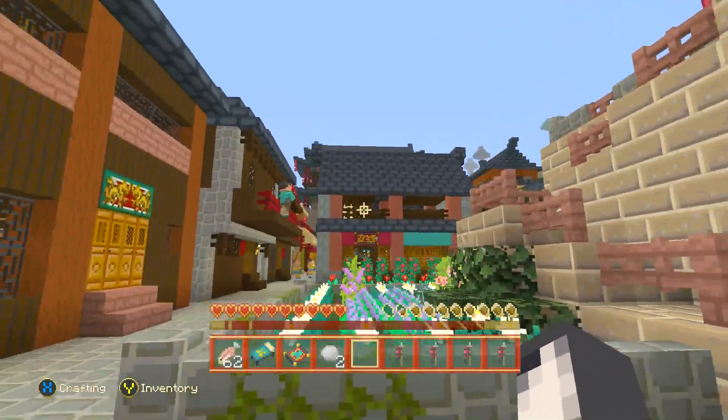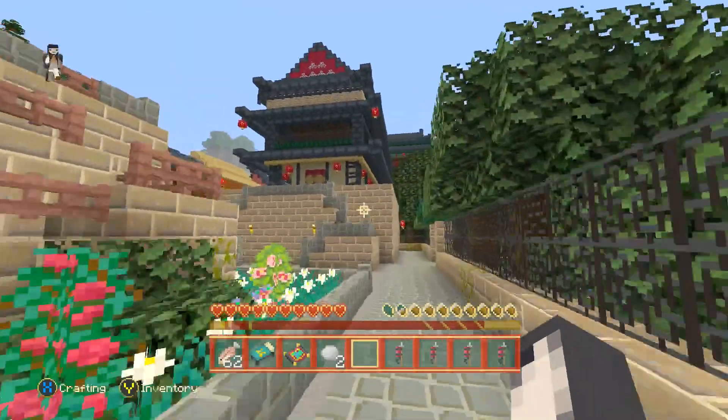We're in a little Chinese town at the moment — like a little villagey place. Look at this, it's really well built. They're really good at map building at 4J Studios.